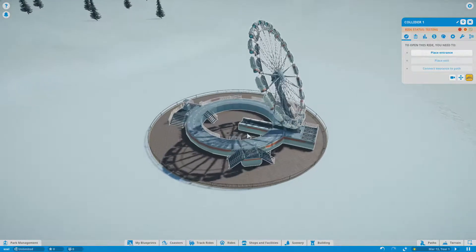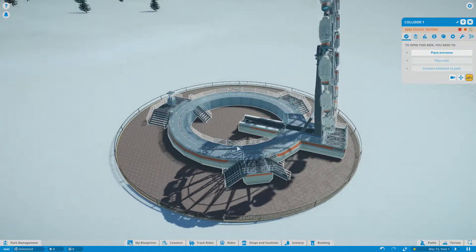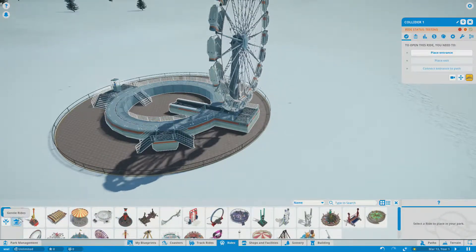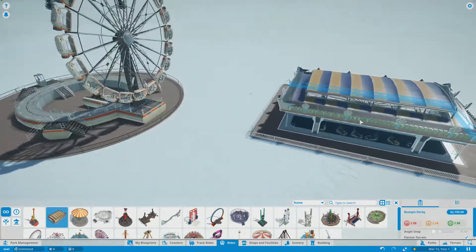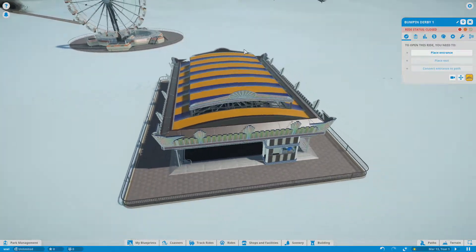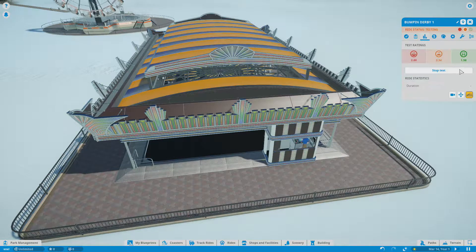Just look at that — that is insane. That is really cool. So let's go back to rides and let's try to find Bumper Derby. Here it is. I wish I could take control over some things, like a train, and manually control it. Which, technically, you can do, but not in the way that I'd like it. So let me go ahead and hit test.